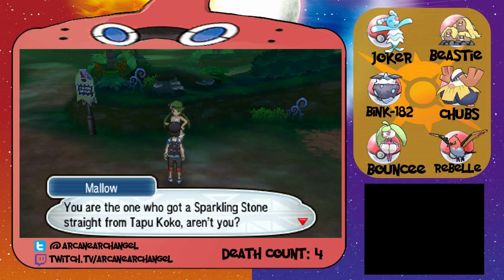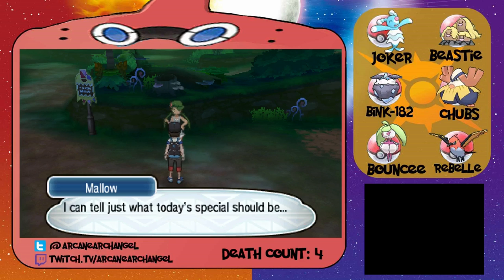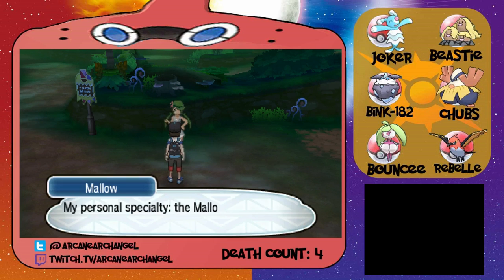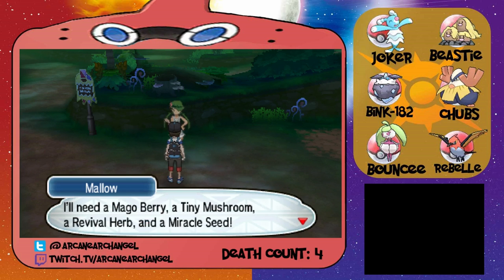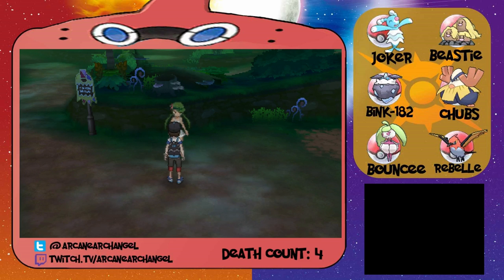You are the one who got a sparkling stone straight from Tapu Koko, aren't you? You're so totally ready for this. The breath of the jungle — I can tell just what today's special should be. It's going to be my personal specialty, the Mallo Special. I'm gonna need you to find four ingredients: a Mago Berry, a tiny mushroom, a revival herb, and a miracle seed. Here's a forage bag to hold all the ingredients.